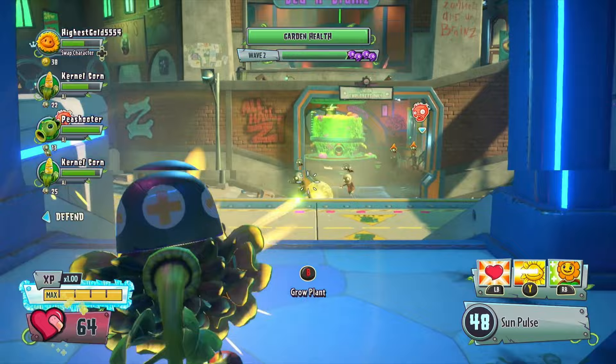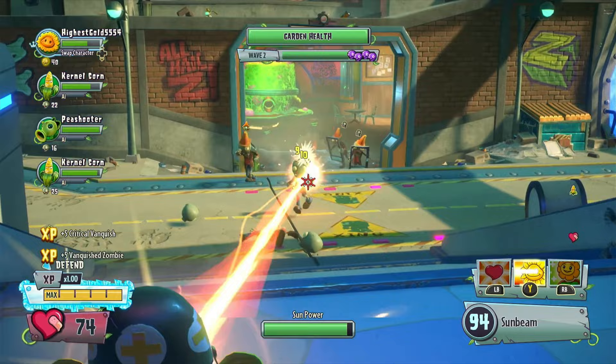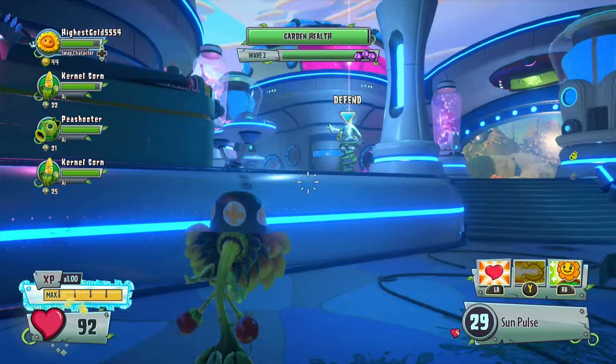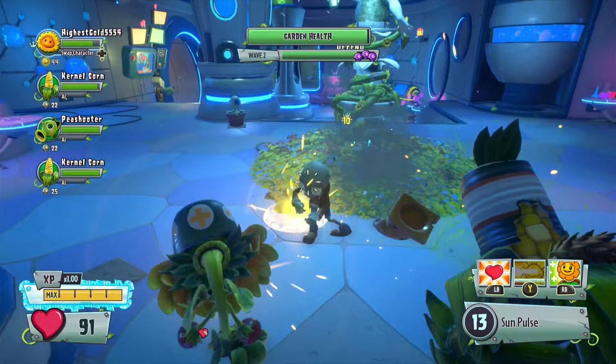This is a sunbeam opportunity. Why would you come back here? You were running the other way, and then you decided the sunflower over there is using her beam ability — that's the opportune time to attack. Guys, I think you need a lesson in strategy. That's just not how you do things.